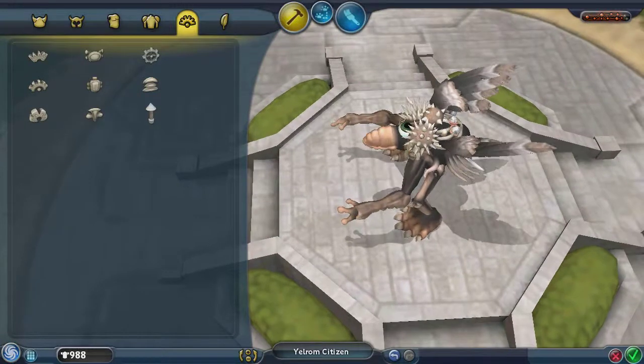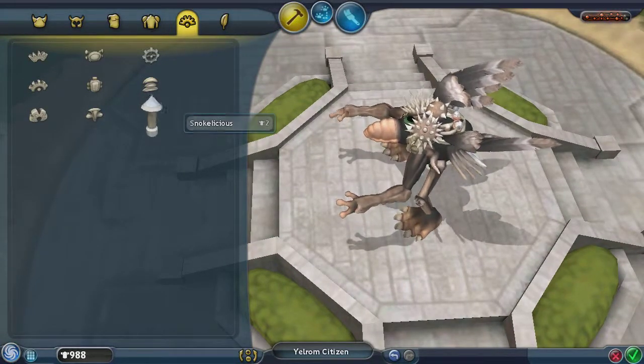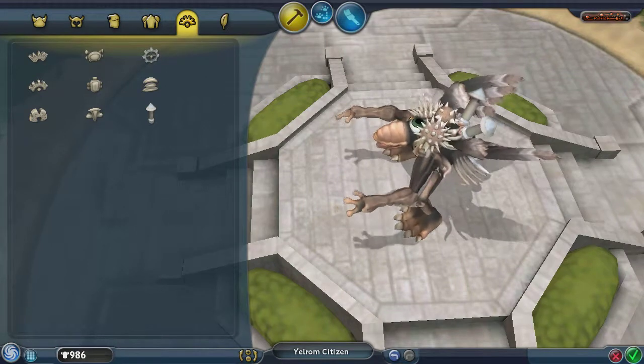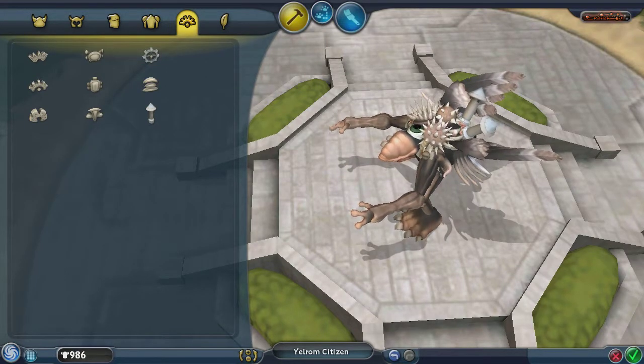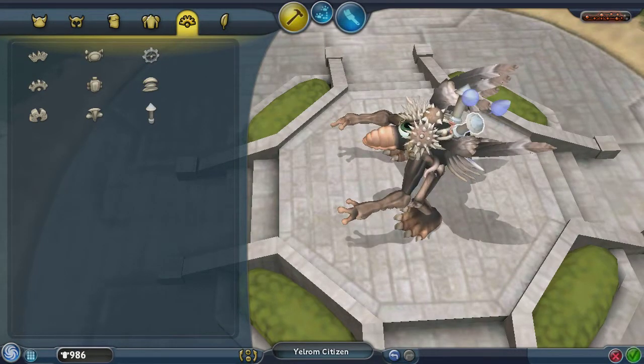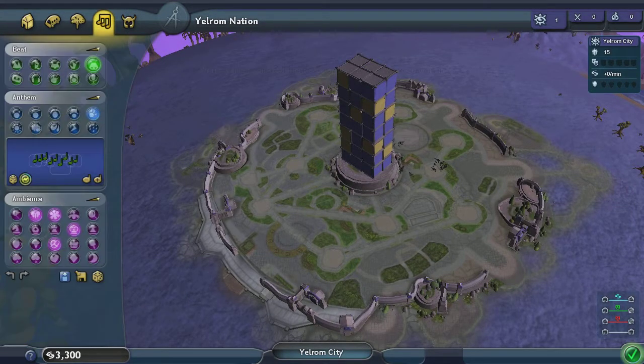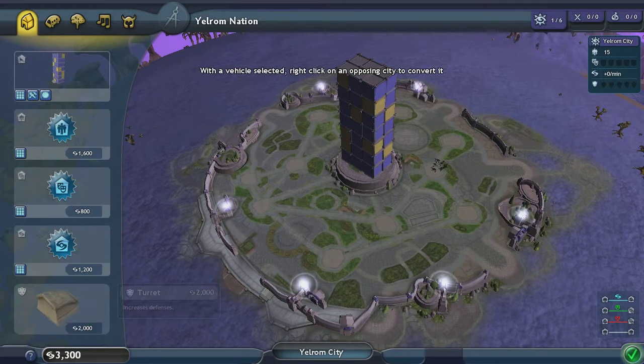We can do that. What are these - like smokestacks? Okay, we'll do that. I've got to see - do we have any defense systems? Like do we have turrets or something? We do have turrets. Why don't we put a turret down?